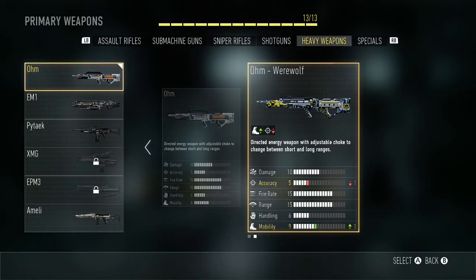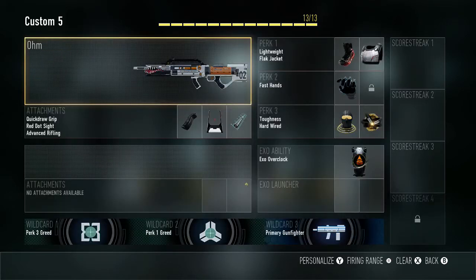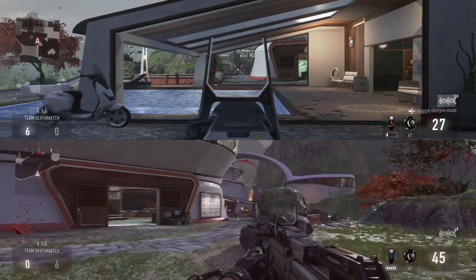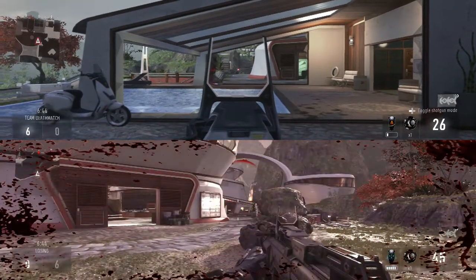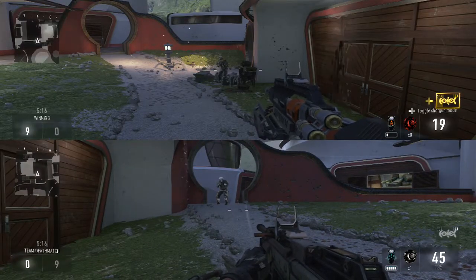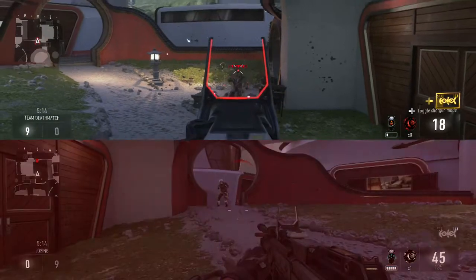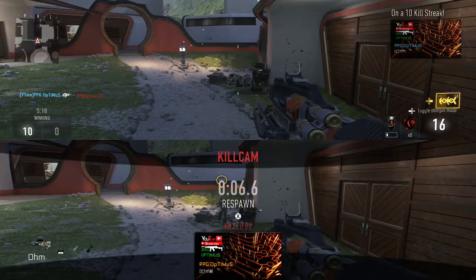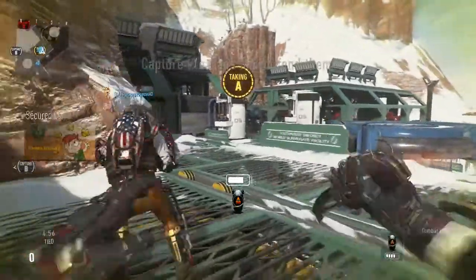The trick with this gun is it has an underbarrel shotgun — I don't know what they were thinking, but running advanced rifling on this thing makes it a monster. I'm going to show you the three-shot kill range with advanced rifling, and I think it's farther than what I'm showing here. This is quick testing done with split screen. You can also two-shot with this shotgun if you hit mid-mass and one in the head.